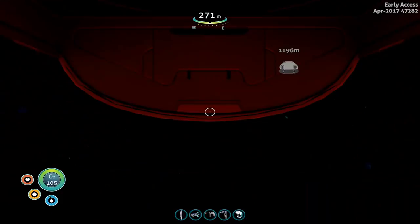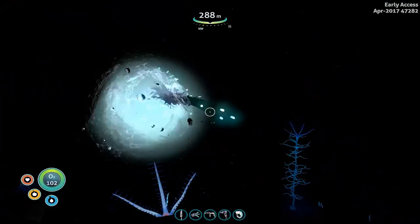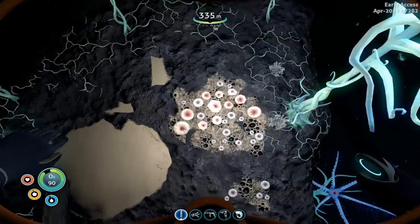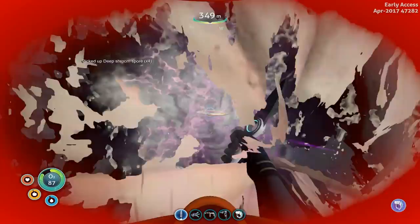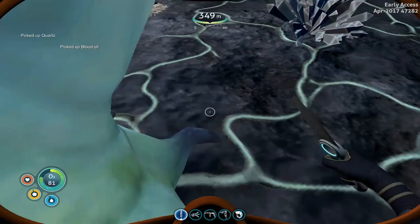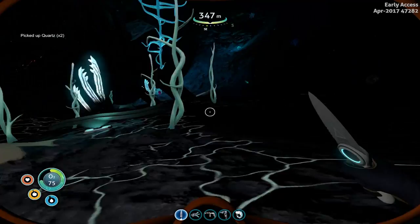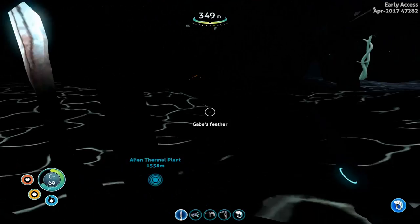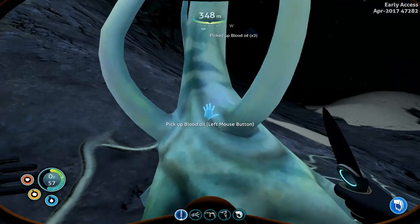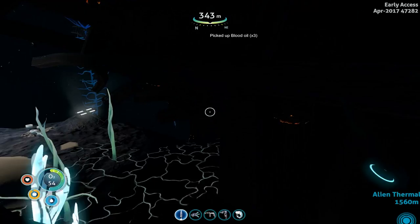We're in the blood kelp zone now, and I kind of hate those things. I accidentally ended up next to this wreck but I really wasn't looking for it. I figured while we're here I might pick up some of the materials around here. I don't know if I can get these blood kelp trees or not — I got a seed there. Maybe it's possible to plant the blood kelp or the blood oil from around the trees.